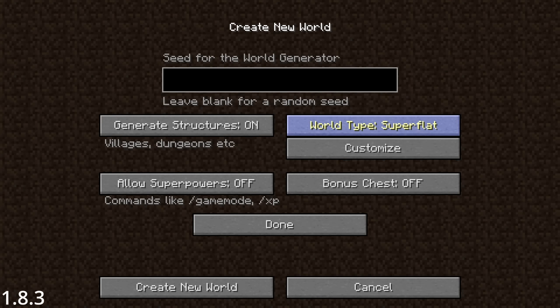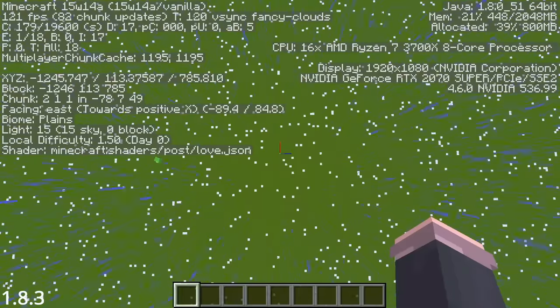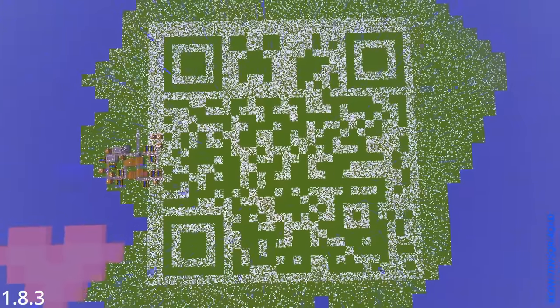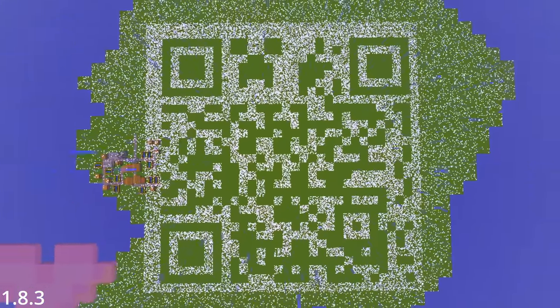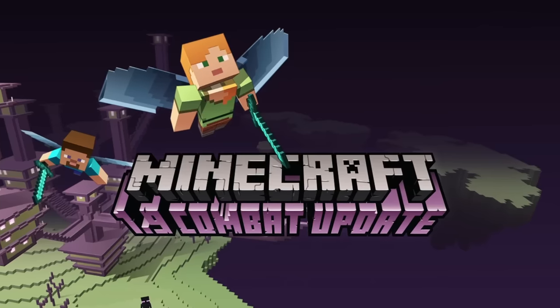But one truly notable easter egg is that if you load up a super flat world in the Love and Hugs update and let it snow forever, the snow would come together to create a QR code. Scanning this QR code would reveal the true name of the upcoming update — the combat update. Gross.